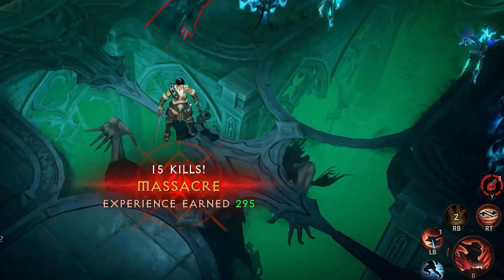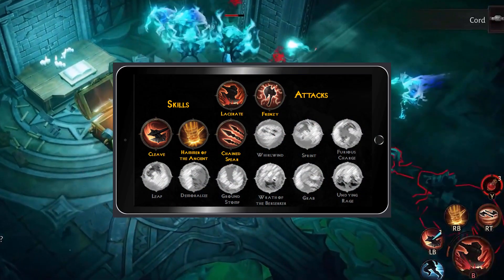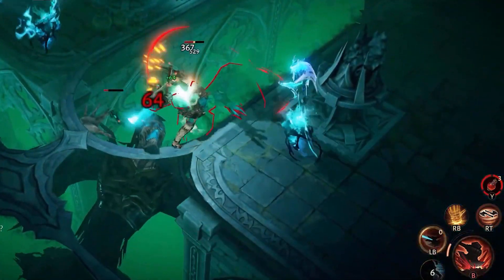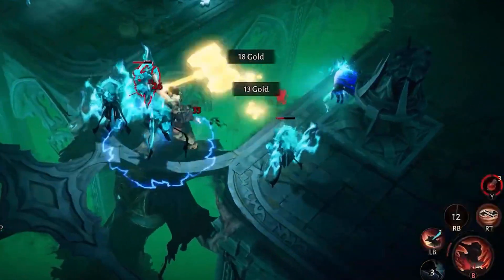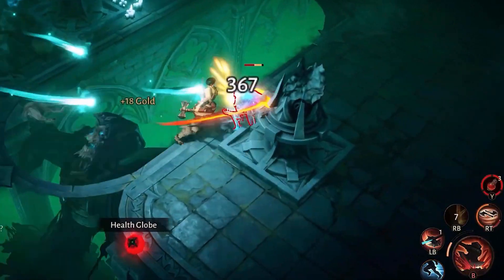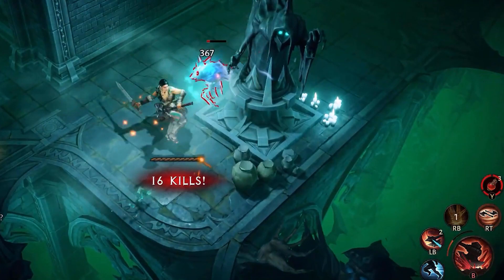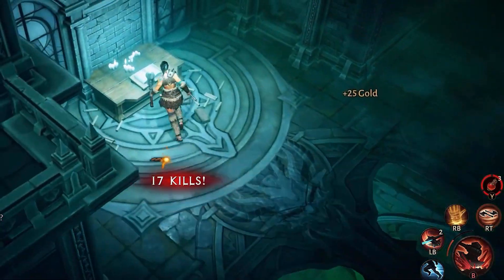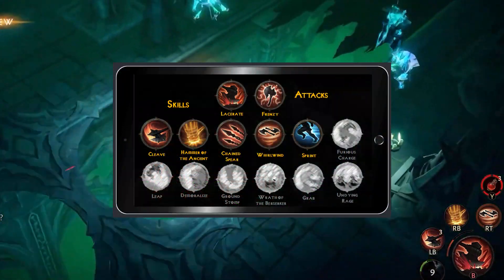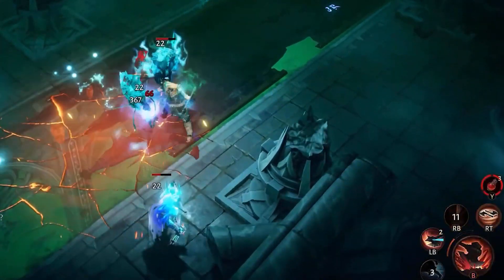Chain Spear, unlocked at level one, hurls chain spears that deal damage and then return, dragging impaled enemies back to you and dealing additional damage. Whirlwind, unlocked at level eight, turns you into a whirlwind of steel, continually striking all nearby enemies while moving at 70% reduced speed. Its energy slowly depletes and recovers while not in use. Sprint, unlocked at level 15, increases your movement speed by 50% for 4.5 seconds, allowing you to move unhindered through enemies while immune to movement-impairing effects.